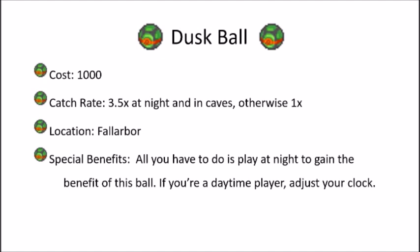The next ball is the Dusk Ball, probably the easiest one on the list to use in general. It has a catch rate of 3.5 at night and in caves; otherwise, if you use it during the day outside, it's only a catch rate of 1. You can get this in Laverre City and it's fairly cheap — only 1,000. The special benefit is all you have to do is play at night to get the full effect; if you're a daytime player, just adjust your in-game clock.